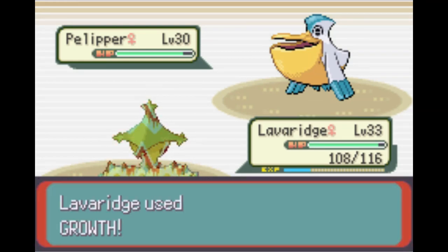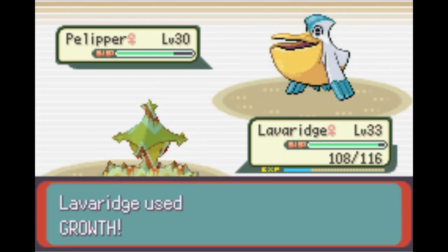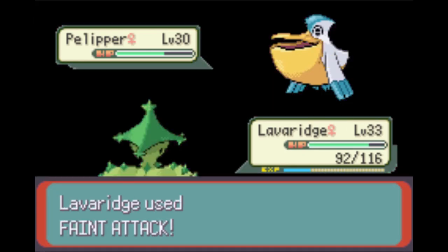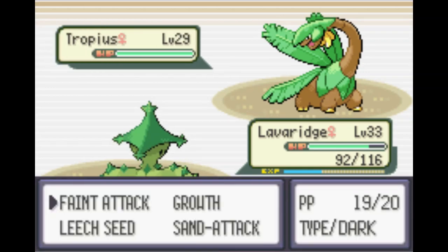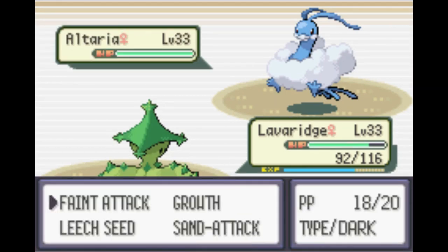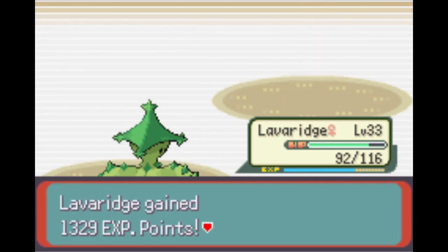That was the fourth Growth - going for max special attack since Dark type moves are special. Aerial Ace, no crit - beautiful. One more Growth with Protect, and we are maxed out on special attack. Pelipper should go down now. Water Gun comes in, no problem - Water Gun crits but thankfully it wasn't Aerial Ace. We are okay. Cacturne outspeeds and it's a one-shot with Faint Attack at plus six - gorgeous. Altaria comes down - can it one-shot through that bulk? It absolutely does!